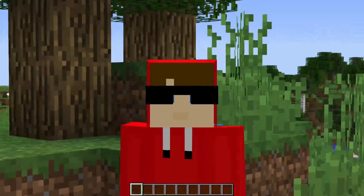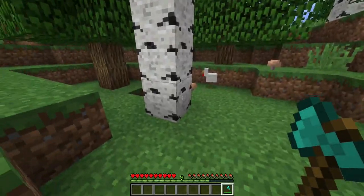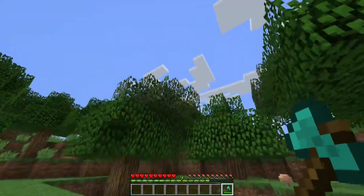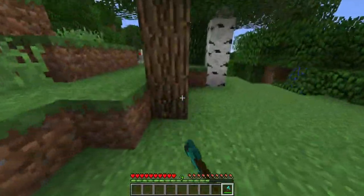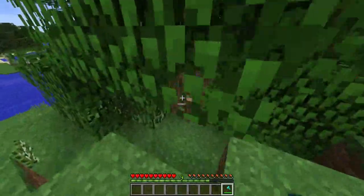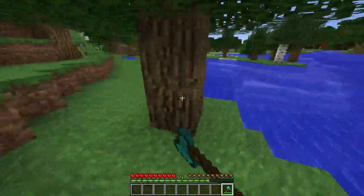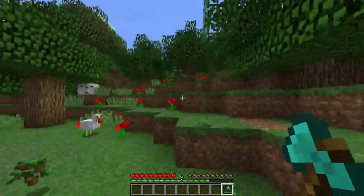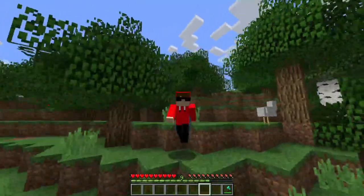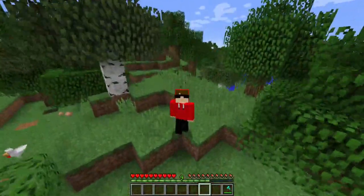At number 5 on our list, we have a mod called Falling Tree. What this mod lets you do is break down an entire tree with one swing. If I go up to this tree and break the bottom block, the entire tree will disappear, giving me all the saplings and wood I would usually get. This is super helpful for getting rid of trees quickly without spending ages breaking them down. That was number 5: Falling Tree.